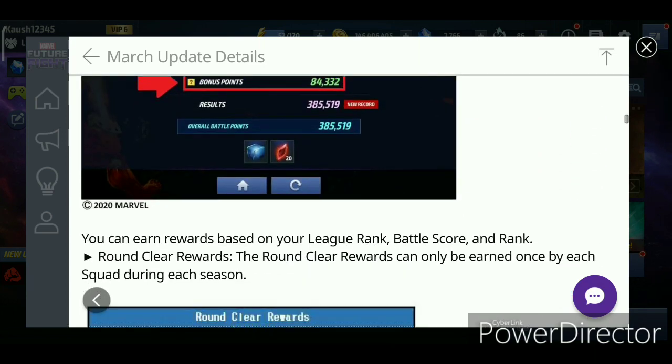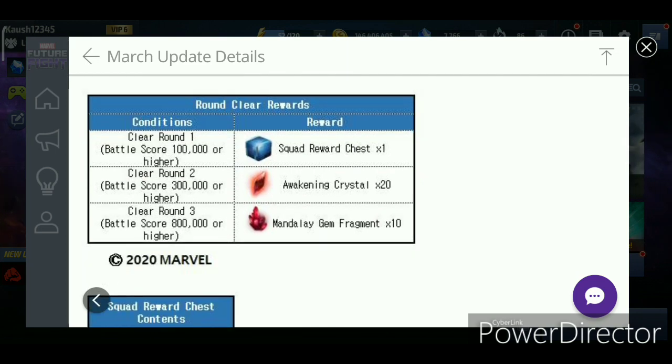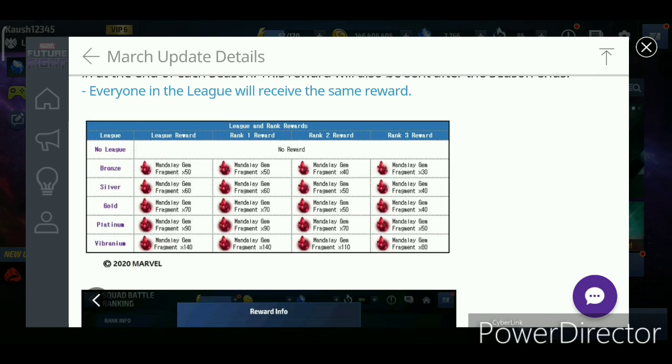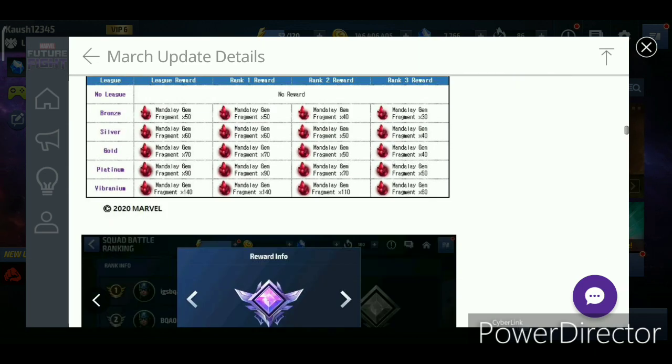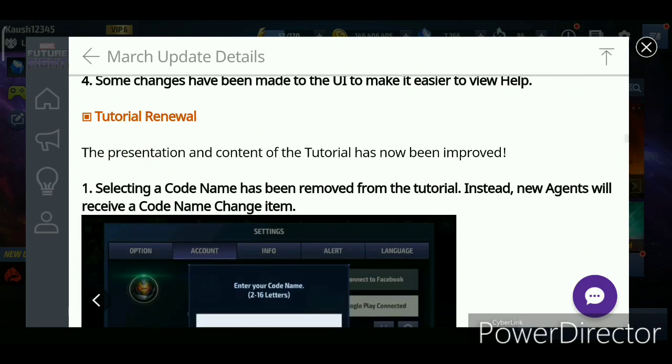In Squad Battle there's a chest system. For higher scores: 100,000 points gets you a chest, 300,000 or more gets you 20 awakening crystals, and 800,000 or more gets you 10 Mandalay Gem Fragments. The amount of Mandalay Gem Fragments you get will increase with your Squad Battle league — from Bronze to Vibranium — just like in Trial Battle where crystals go up as you move up. That's pretty good.